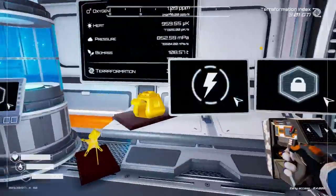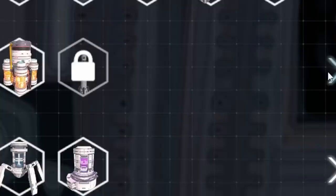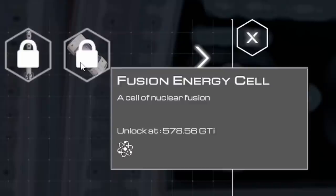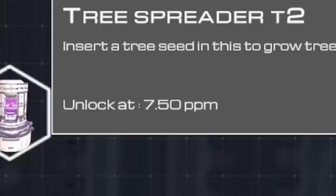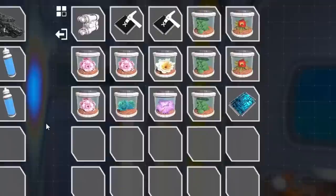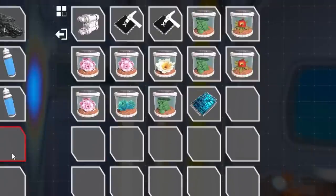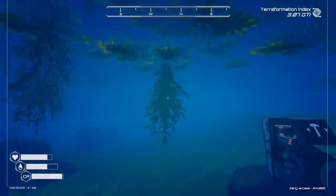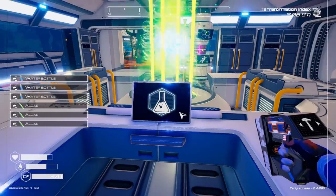We have fun things ahead of us today. We've pretty much unlocked all of the end game things, except for a few things like a fusion energy cell and the tree spreader tier two. This requires 7.5 parts per million of oxygen — we have one, so I think that's a good start. We just need to get a few seeds, maybe the Orima ones. That sounds fun.